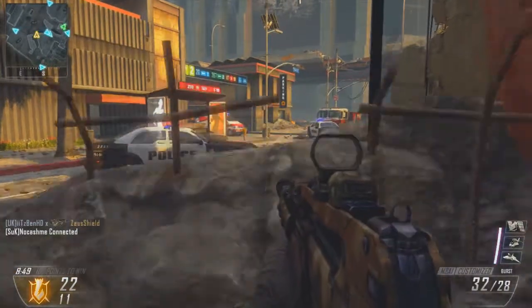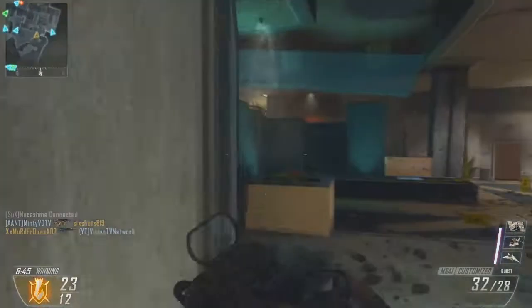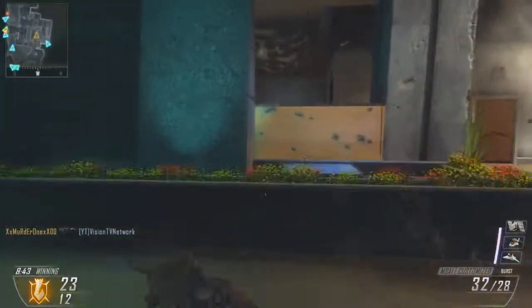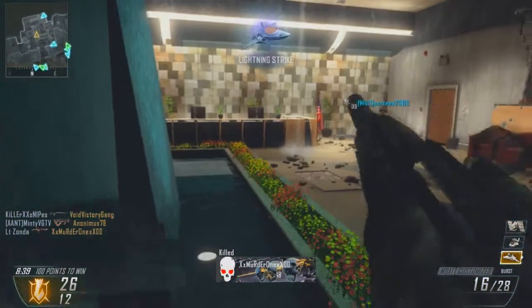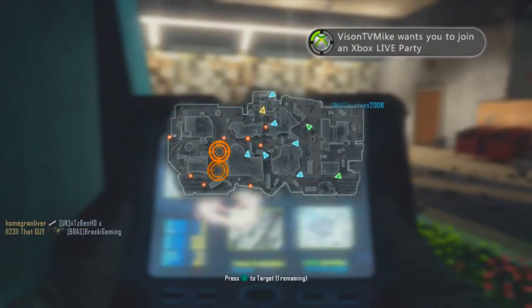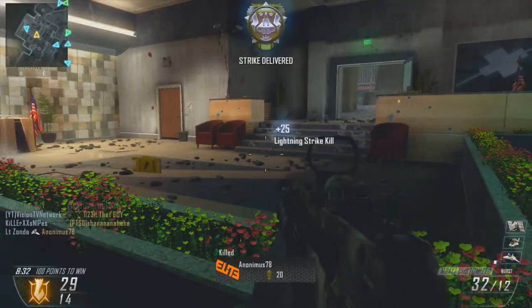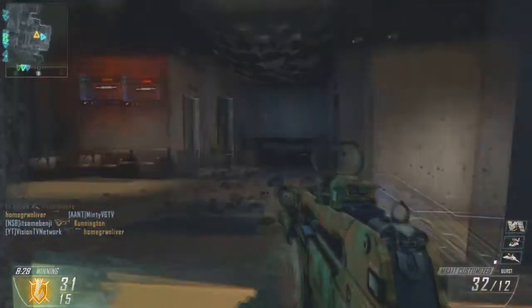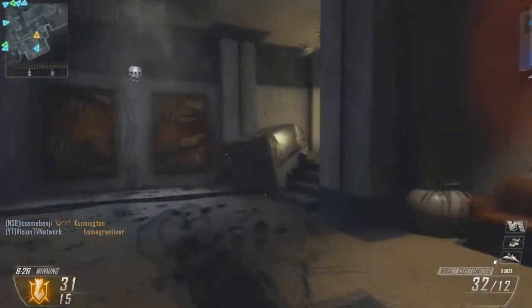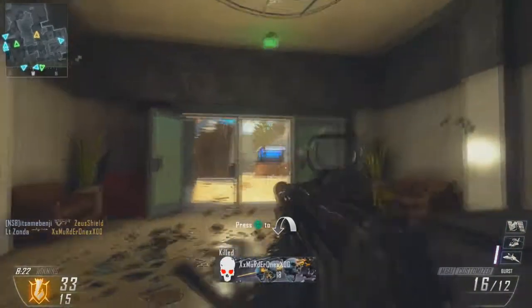Basically in this game I'm running my favourite class, which is the M8A1 — a triple-fire weapon that fires a three-bullet burst. I'm running the lightning strike, the stealth chopper, and of course the VSAT, the big orbital satellite thing. As you can see, the lightning strike doesn't do greatly, but hopefully we can build ourselves up.